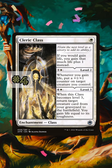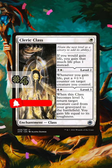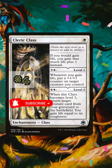Cleric Class is from 2021, but I'm going to include it here. You get one extra life on all your life gains as a base ability — consider that against the three cards we've already looked at. As you level it up, you get to place a +1/+1 counter on a creature when you gain life. Level it up again and you're recurring any creature from your graveyard to the battlefield and gaining life equal to its toughness.